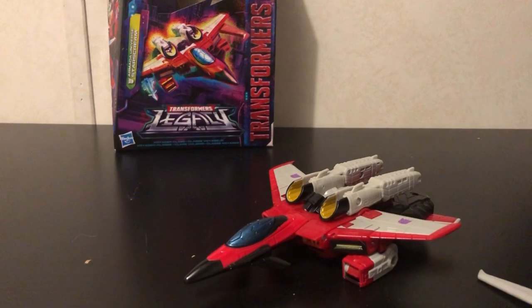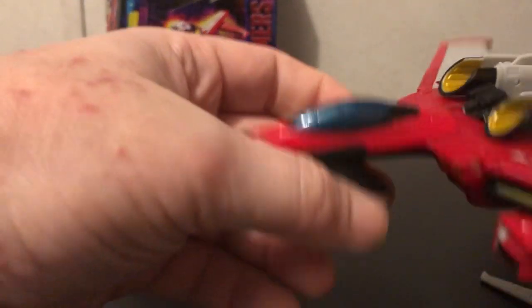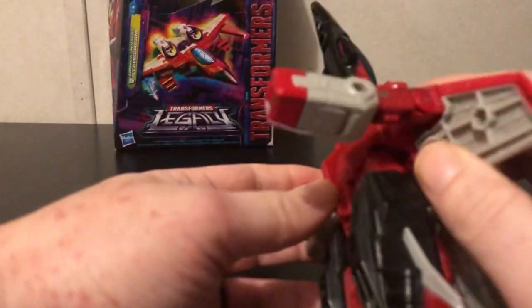Me, I don't typically store weapons on there in alt mode, but you do have that option. I had seen another reviewer who got this figure and his was floppy everywhere, so I could understand having those issues with it. I didn't have that many issues with mine, which really surprised me. So let's get to the transformation. The first thing you want to do is come to the underbelly pin here, take the arms, untab — there's a little tab right there — and bring those straight down like so.